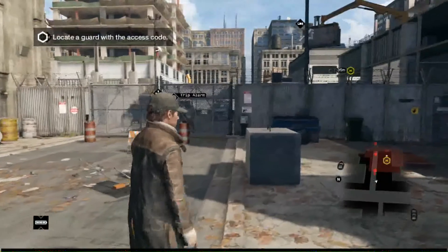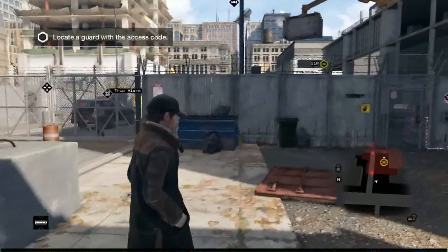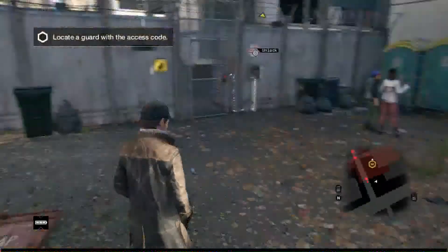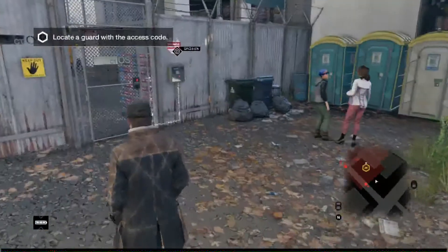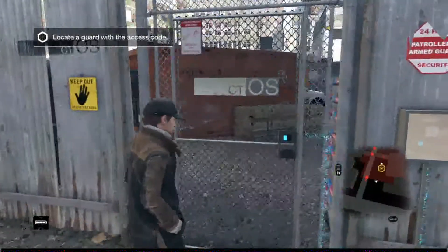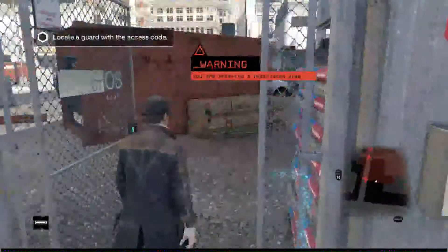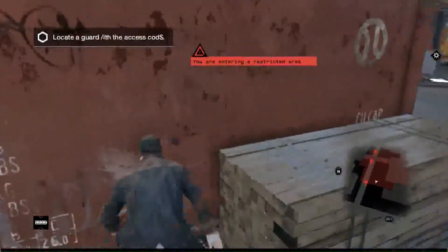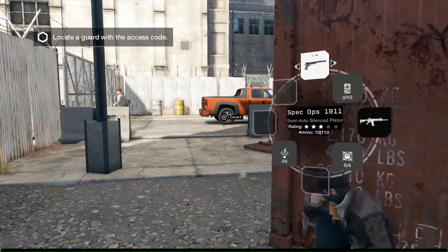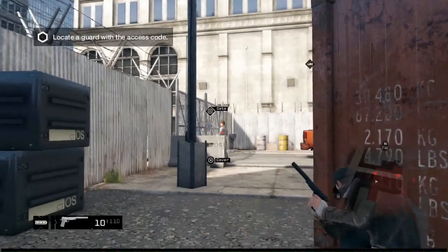Alright, so this is where the stealth element in the game starts to take place. This is where we want it. So we want to unlock the CTOS box. Alright, we are entering a restricted area. And this is where we want the suppressed handgun that we started out with in the game.